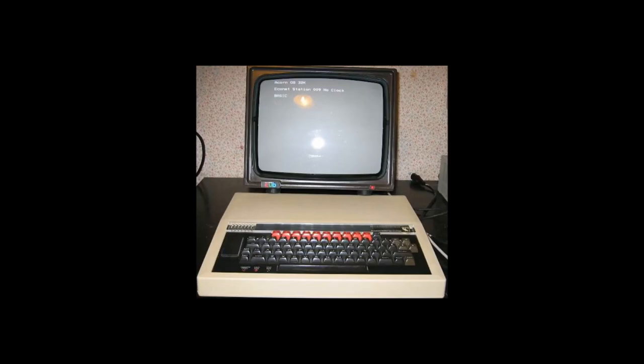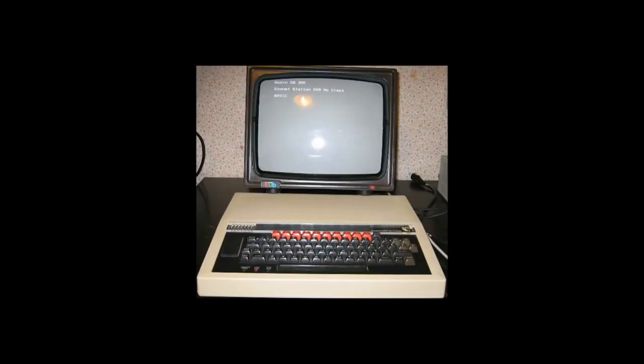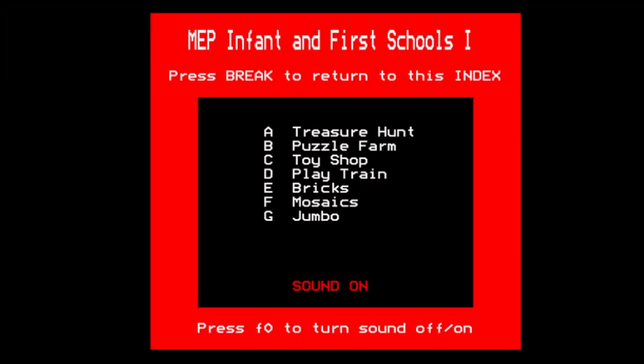It could have been on the BBC Model B, but I don't think our school had BBC Model B's at the time. I finally found it. It's part of a multi-load game - I didn't realize it was part of a multi-load disc. It's MEP Infinite for Schools, disc one. This is a BBC Model B version, so I don't know if it was re-authored for the RM Nimbus PC 186, but let's go for the main event anyway - we're going for Treasure Hunt.